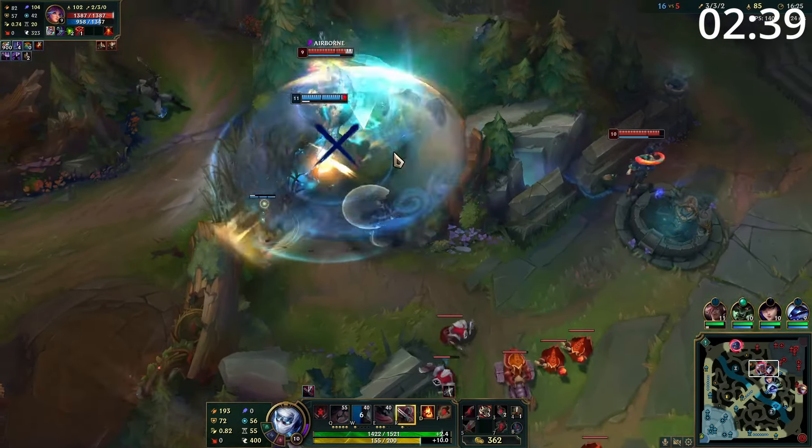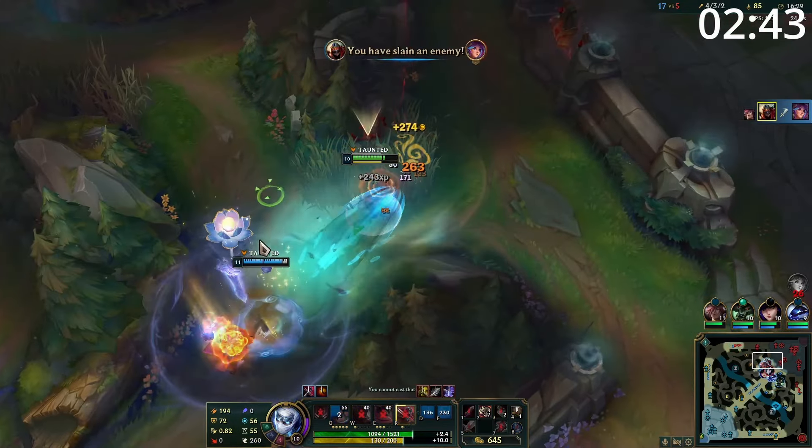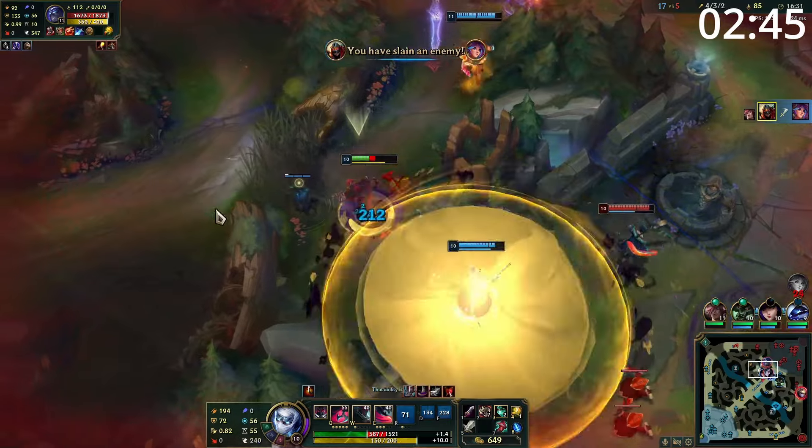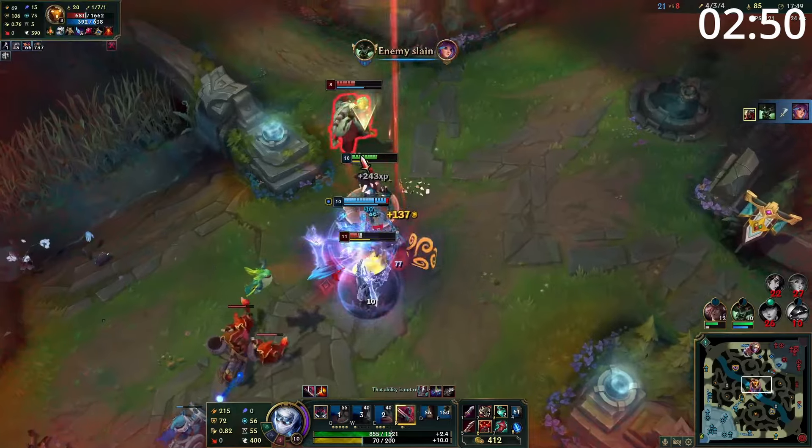Entering the mid game, your bot lane will usually come mid, which puts your gold and experience in a side lane. This is perfect for Zed. Especially with picking up a Ravenous Hydra first, Zed loves split pushing. So keep pushing hard for towers. If they send one person, ultimate them and blow them up. And if they send multiple, simply get out of there.